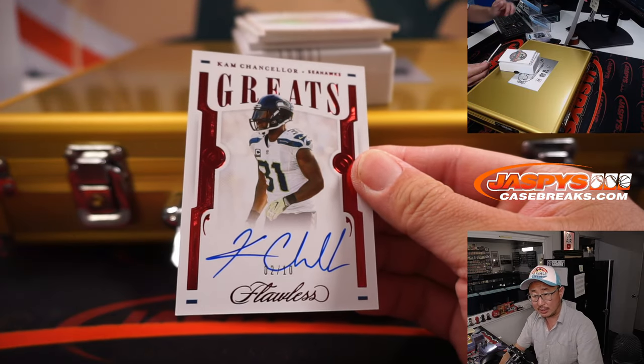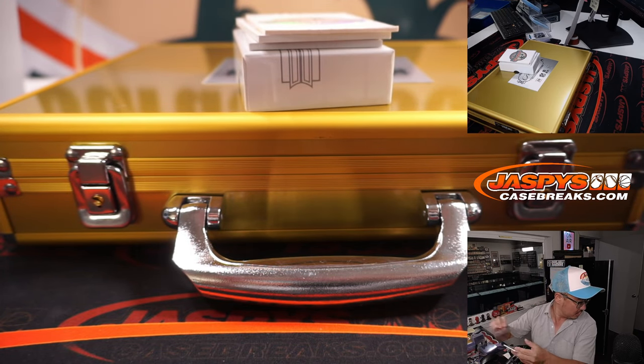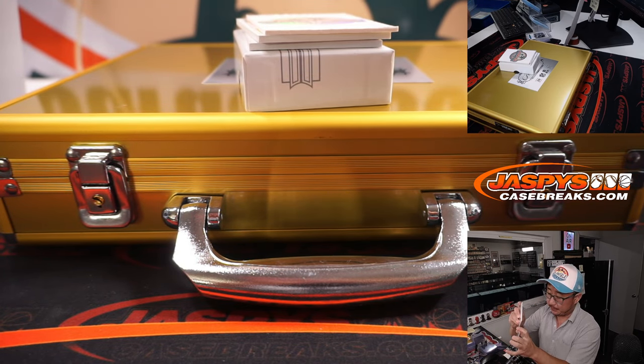We've got Cam Chancellor for the Seahawks, two out of 10. Seattle two — going to be for Nick.